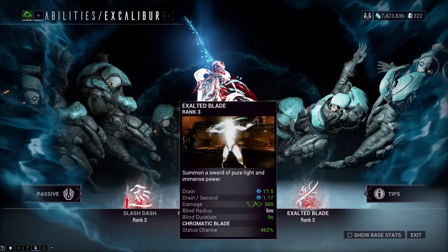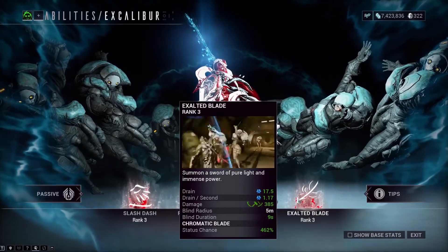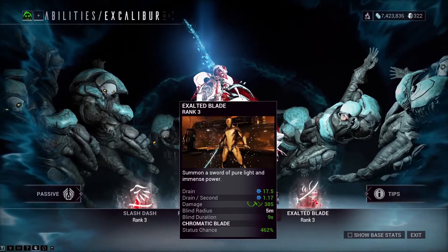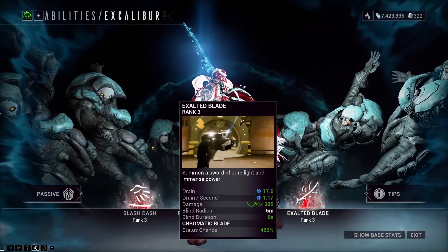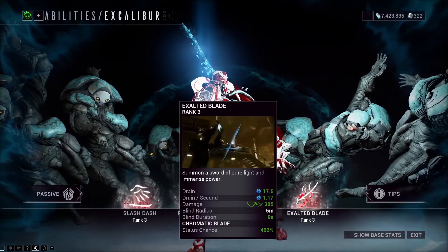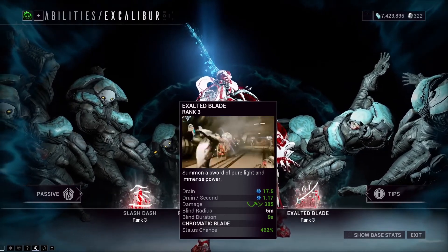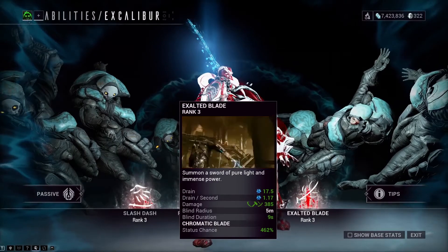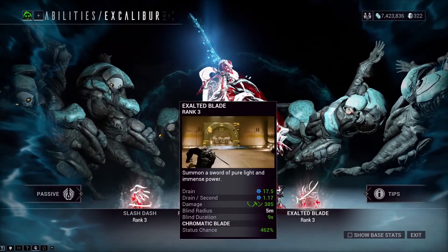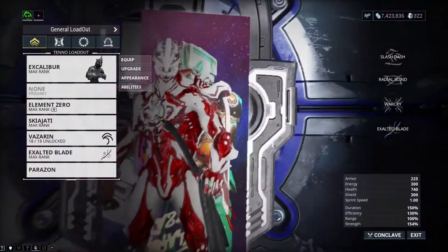The reason Warcry is really good on Excalibur is because of Exalted Blade. Excalibur summons his signature blade, the Exalted Blade, and starts slashing — waves come out with each swing. Because Exalted Blade is considered its own melee weapon, Warcry does affect it. So thanks to Warcry, you can increase the attack speed of Exalted Blade itself, resulting in higher DPS and more slash waves from your weapon. Now that we know why I picked Warcry and how it works, let's go over the build.